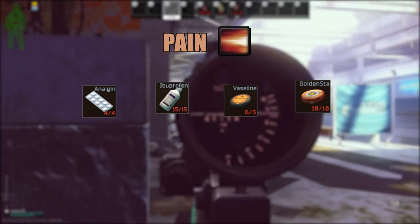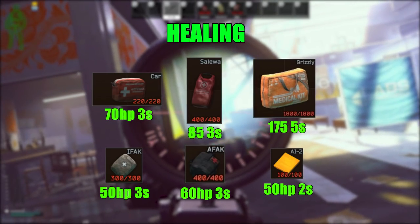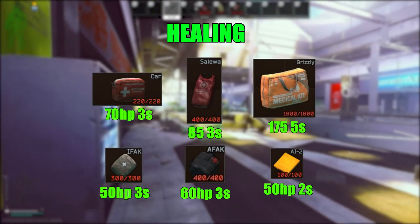So you have all these healing items — which ones should you take into raid? For health, salo and grizzlies are tier 1. Car med kits and cheese are tier 2. IFAK and AFAK — just shouldn't even bother. The rate they heal at is too low.